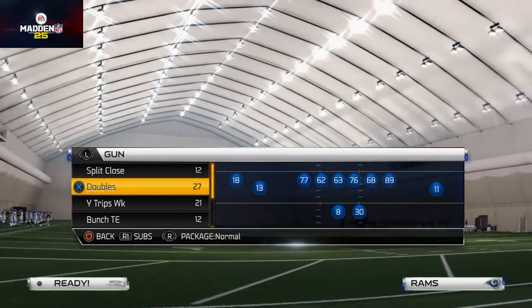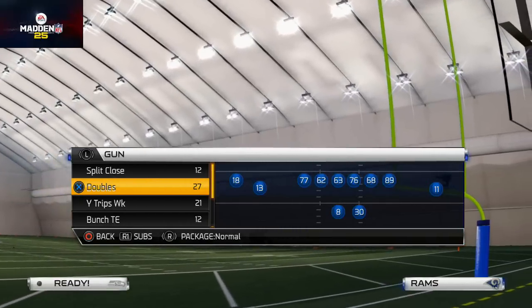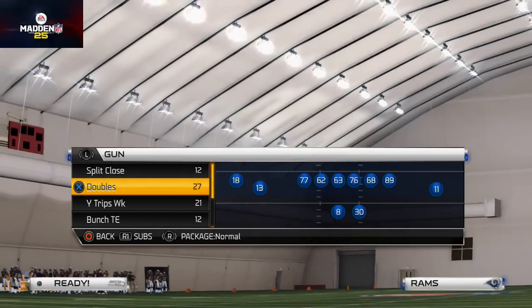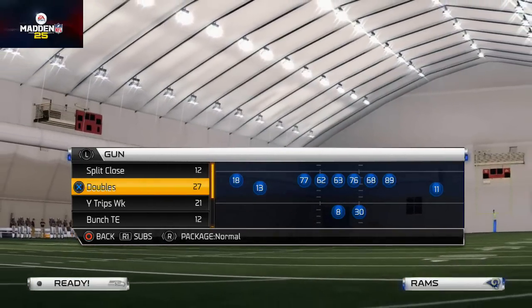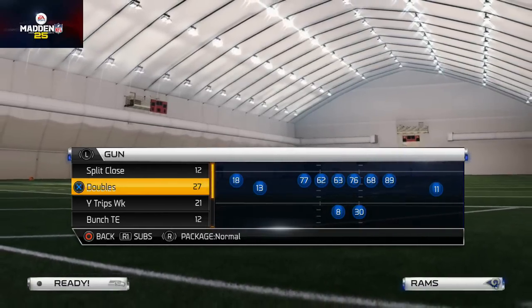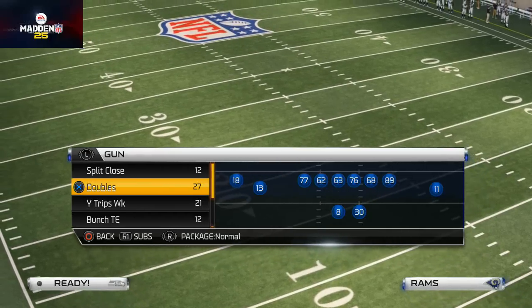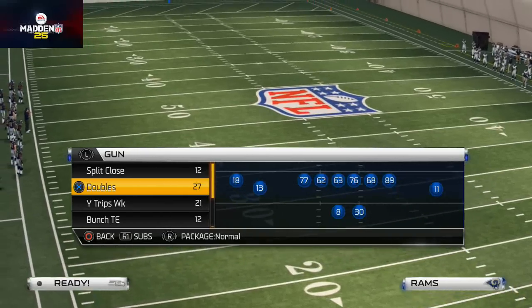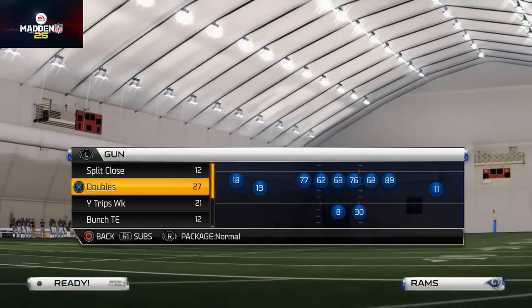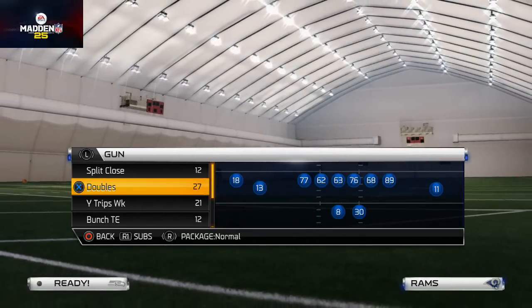I'm going to be putting out a sample e-guide for next-gen Madden 25. I'm going to take my Arizona offensive playbook and my Atlanta defensive playbook and break those two things down in a guide format and give it to you for free — as a sample of what I'm going to be doing in Madden NFL 15. It's going to be completely free this season for the rest of Madden 25. If I ever charge anything, it'll be maybe five or ten bucks max.